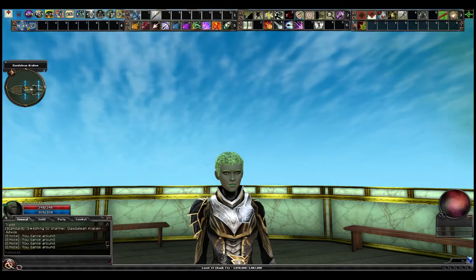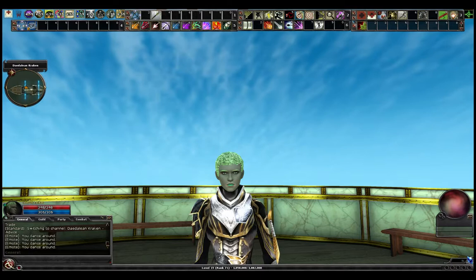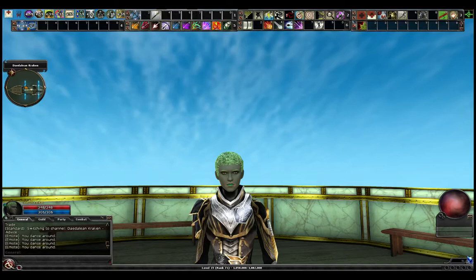She has green eyes. Her skin looked so much greener when I was rolling her up. It also had a metallic aspect you could add that made it nice and shiny, but now she just kind of looks gray. And that's a sage hair dye on her, because they don't come with green hair.